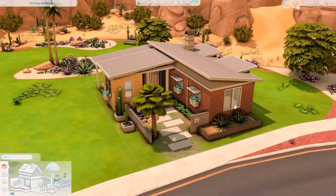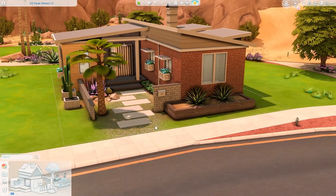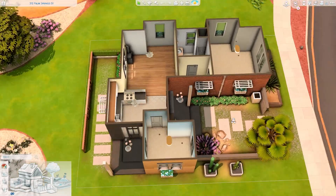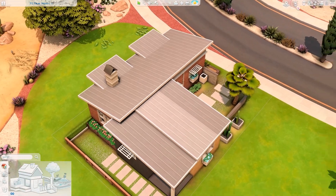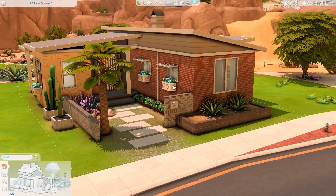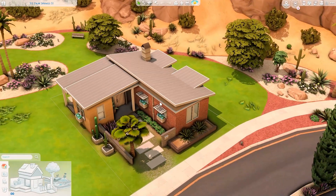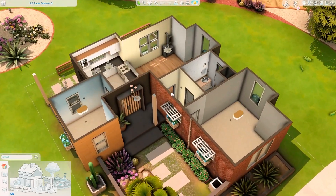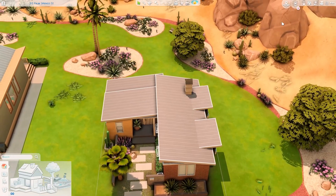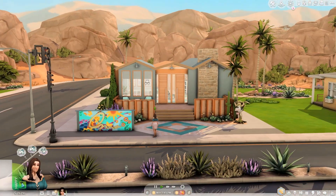This next house is a starter house that's kind of unfurnished — it has a kitchen and a bathroom but is otherwise empty. If you have sims you'd like to move in, you can use it. I'll do more houses like this in future save files because it's fun and lets you bring your own creativity to the space.